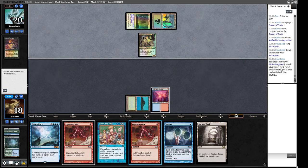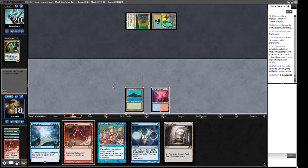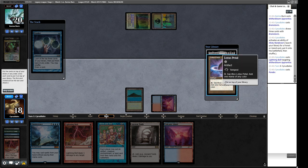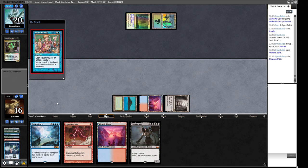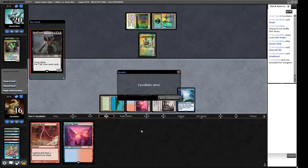We get a Volcanic Island, Lightning Bolt the Witherbloom Apprentice when our opponent has no mana up. We draw and Ponder first to see if Show and Tell is worth firing this turn. We find a Griselbrand and some Lotus Petals — we want the Griselbrand so we put it on top, then play Show and Tell putting in Omniscience, cast Griselbrand for free, draw a bunch of cards. Our opponent concedes.